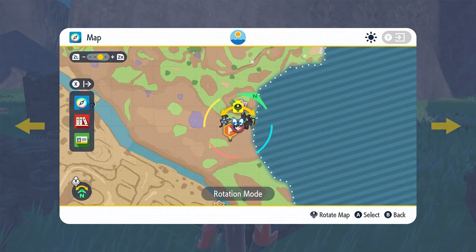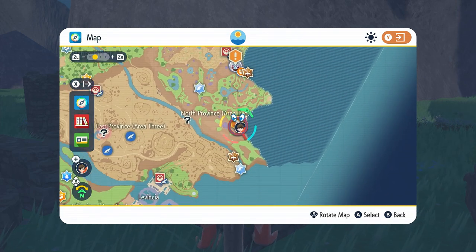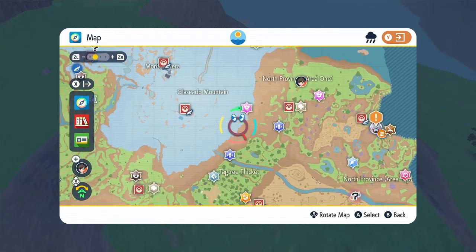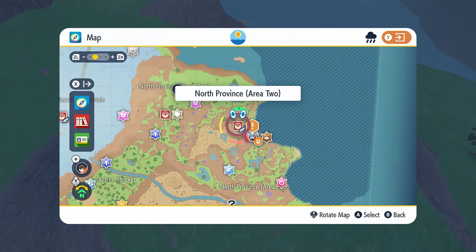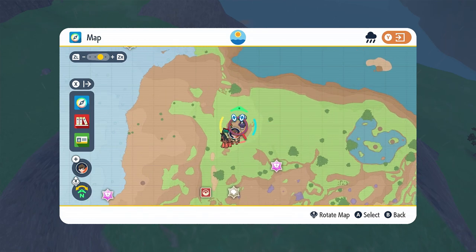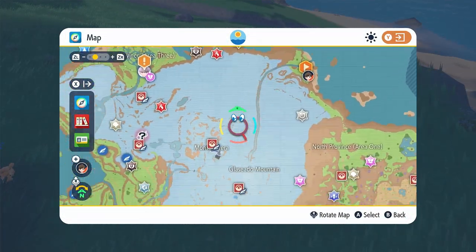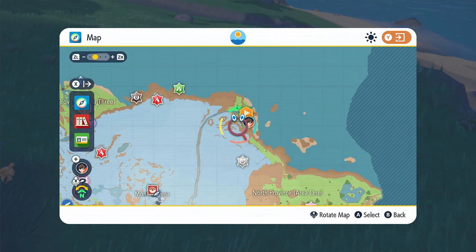Next spot: there's a little tiny indentation in the mountain here. The bamboo forest is here — you can fly right here and fly straight down this mountain to a little indentation where there's a place where all the Greavard are. The spike is right here. The next spike: fly to Glaciado Mountain or the bamboo forest area and fly directly into North Province Area One, on this little mountain area — right here.